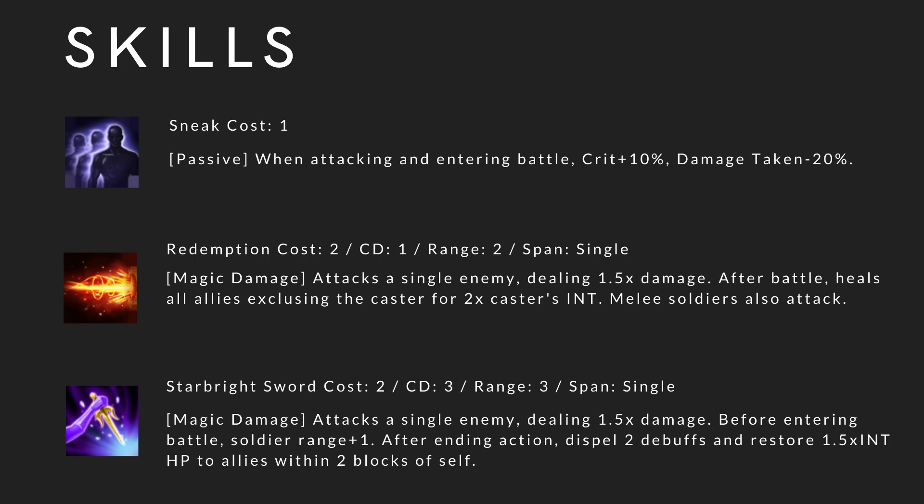Redemption — the second character who has redemption, the first being Chris. Redemption: cost 2, cooldown 1, range 2, spam single. Magic damage attacks a single enemy dealing 1.5 times damage. After battle, heals all allies excluding the caster for 2 times the caster's INT. Melee soldiers also attack. Very powerful skill if you need more healing especially in PvE — this will heal every single ally on the map.